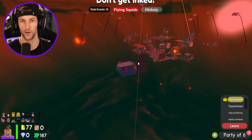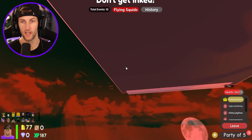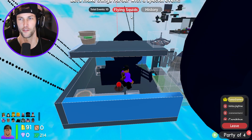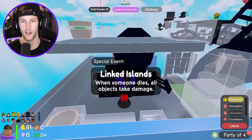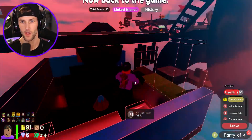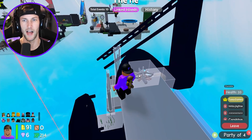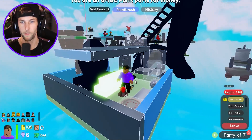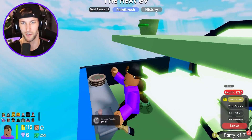Flying squids — just wonderful. Look at the squids! They're coming in and dropping black ink — they're pooping out black ink on us! They're going to destroy my roof. You can't touch me because I'm in a force field! Let's make things harder with a special event. It's time for players to start working together — linked islands. When someone dies, all objects take the damage. Take these gems as compensation — nice, we got gems! I have no idea what's going on. I don't know what the teaming thing means — it says linked islands. Does that mean I can teleport to someone's island? Paintbrush event — it paints everything! Everything is getting painted. I don't know if that's a good thing or a bad thing.